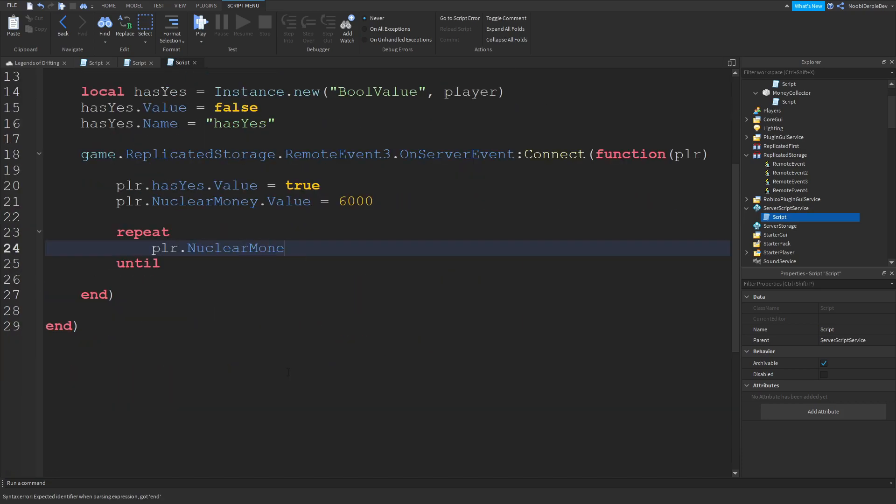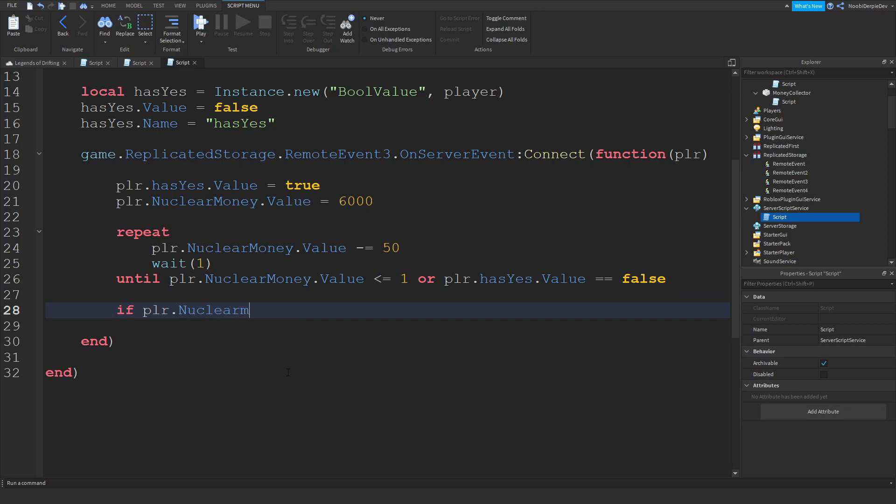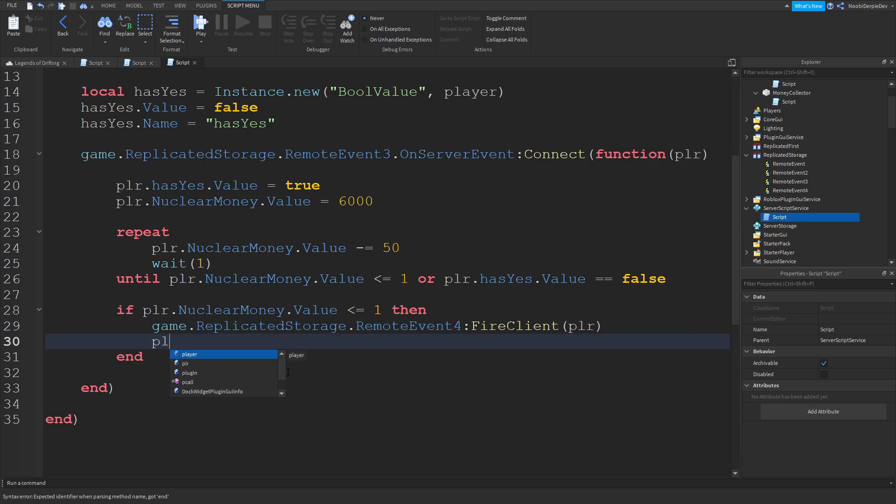Now type: repeat plr.NuclearMoney.Value -= 50, wait one second, until plr.NuclearMoney.Value < 1 or plr.HasYes.Value == false. So we run this loop until you either collect the money or you don't. If plr.NuclearMoney.Value < 1, then game.ReplicatedStorage.RemoteEvent4:FireClient(plr) and set plr.HasYes.Value = false. And that's the server script done.